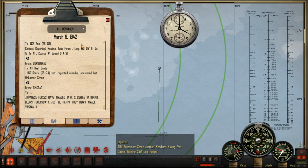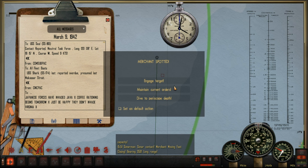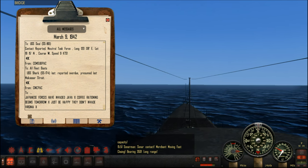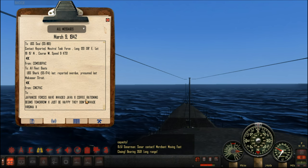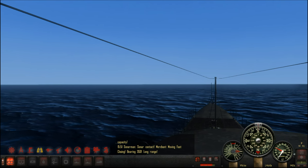It's now March 9th, 1942. We have a very interesting contact - a merchant moving fast, closing. That's interesting because that means it's going well over 10 knots. Also, Java's been attacked, and apparently coffee rationing begins tomorrow, which is not good because I do love my coffee.